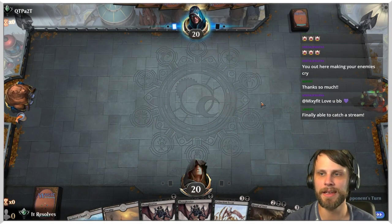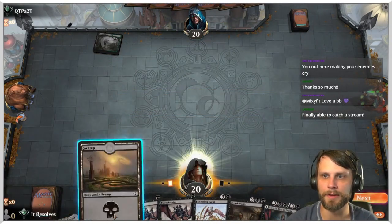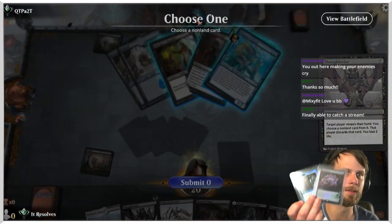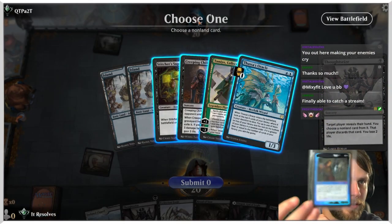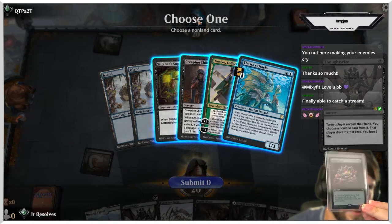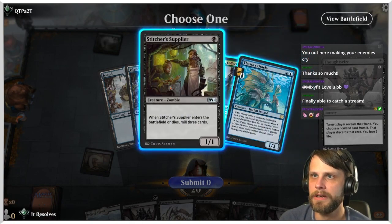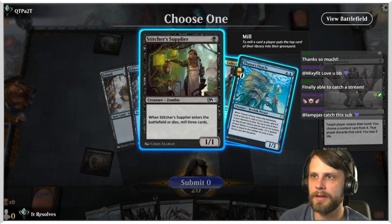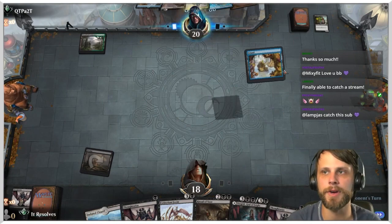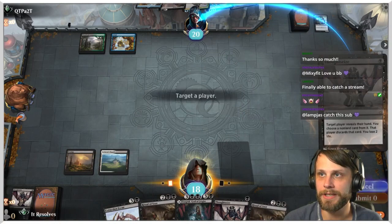I did update our TCG Player store — there's a foil Time Shifted Remand and a foil Extended Art Jeweled Lotus, both available to anyone who wants them. Triple Thoughtseize on their side. I'm going to take the Supplier I think. Let's just keep Thoughtseizing.